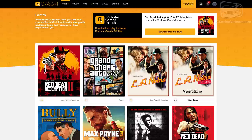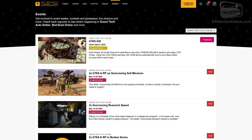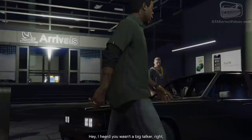Before starting your adventure, remember to register a Social Club account and link it to your game. This gives you access to specific sets of offers in the game and will help you with your first steps. Also, link your Social Club to your Twitch Prime account if you have one, and enable two-factor authentication to allow access to new weekly Rockstar offers.